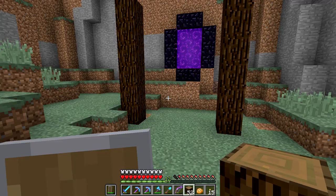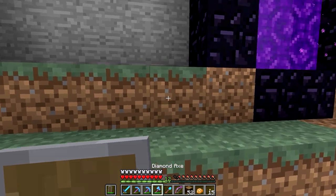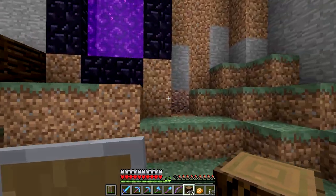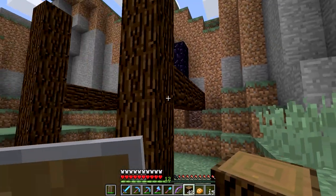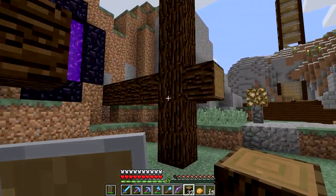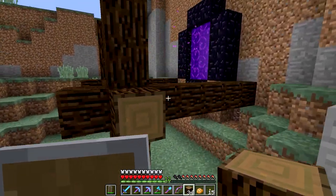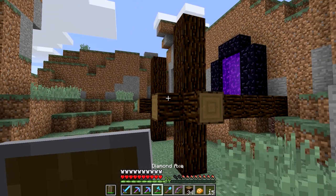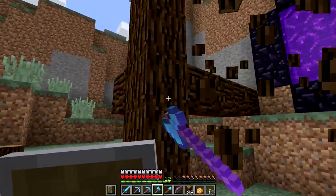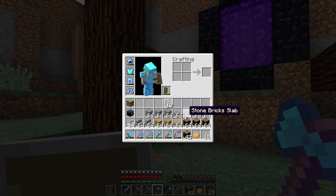We're going to have a platform that comes up. In fact, what we could do is take this out and build something like this coming out the sides like that. That might look pretty cool. Hmm, don't know if I'm actually sold on that. Maybe we just leave it like this — yeah, why don't we leave it like that.